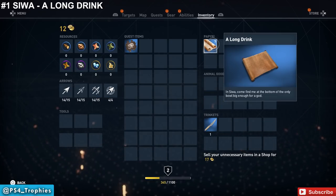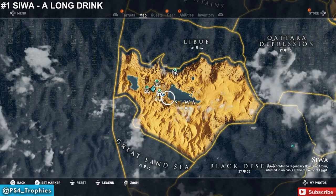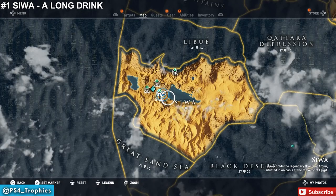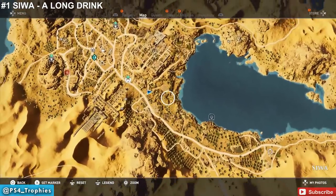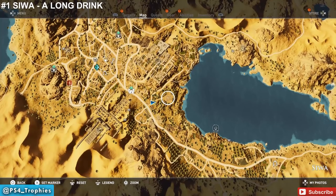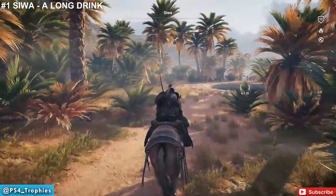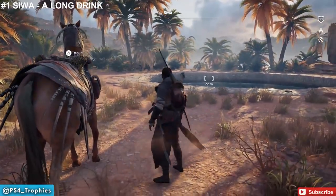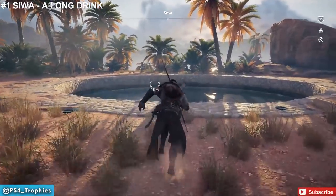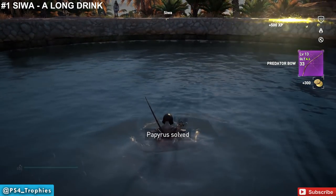That clue is confusing, but it's not very far away. If you look at the map and zoom in, you'll see a circle — that's a pool, which is what they're referring to as a bowl big enough for a god. Go to that location and pick up the item in the middle of this pool. All items will be at your current level, and you can always upgrade them at the blacksmith. I got a pretty cool predator bow there.